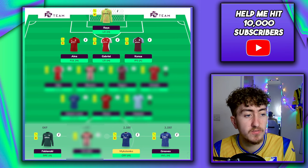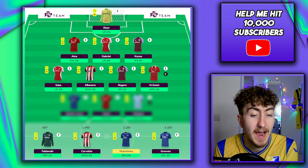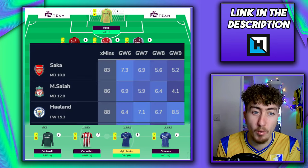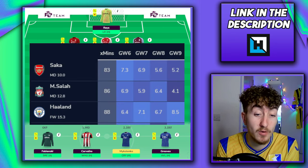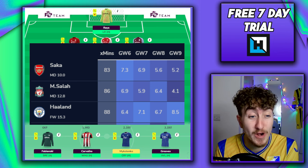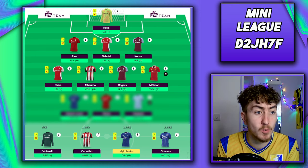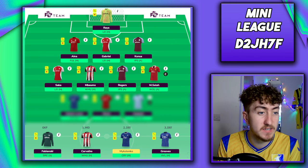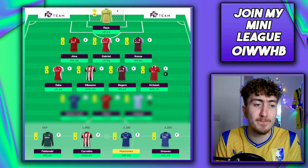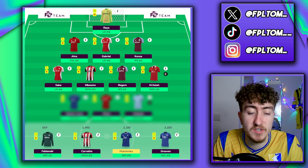Starting the midfield with Bukayo Saka. Arsenal have Leicester at home this week and Saka could be an absolutely fantastic captaincy option. The FPL Review projected points for the next few weeks show Saka is really fancied and is the top option this week — a great captaincy option as a differential. He did come off at half time against Manchester City. We're still waiting on Arteta's comments on whether that was injury related or tactical, but it seems more tactical — we'll have to wait and see.